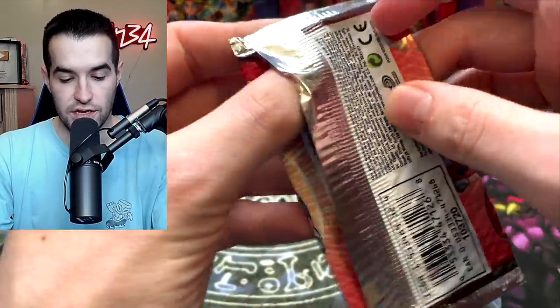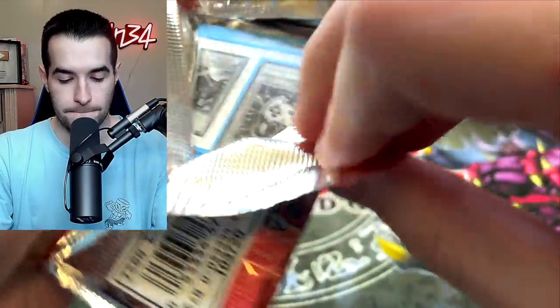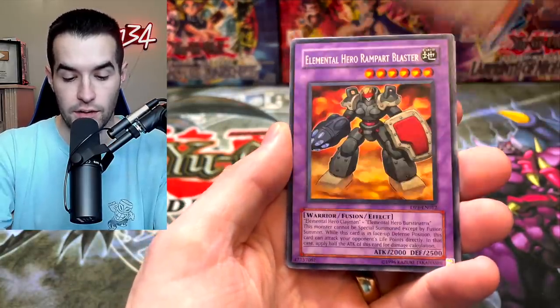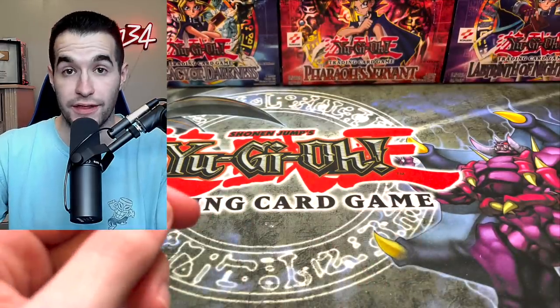Duelist Pack Jaden Yuki — let's go. We have Enemy Controller, Transcendent Wings, Bubble Man, Elemental Hero Rampart Blaster, and Polymerization. We're pulling a lot of that Rampart Blaster.